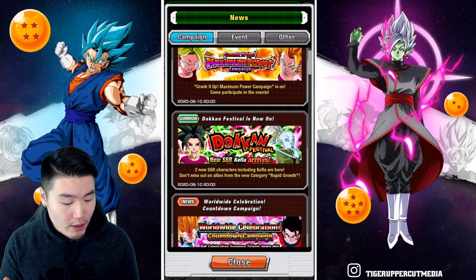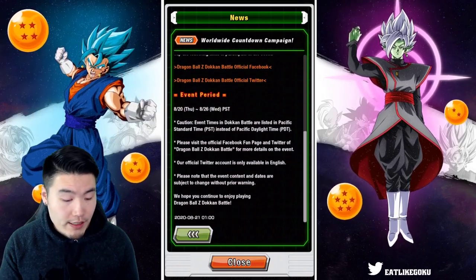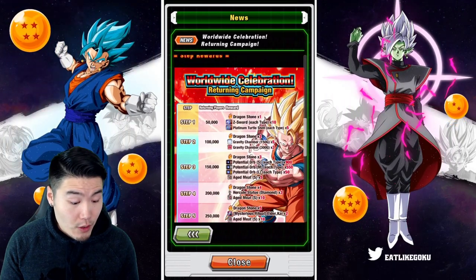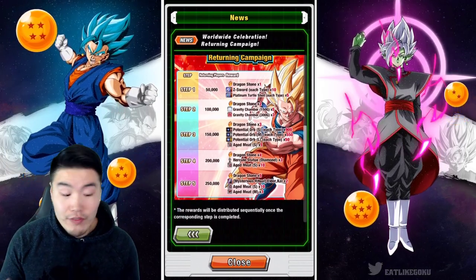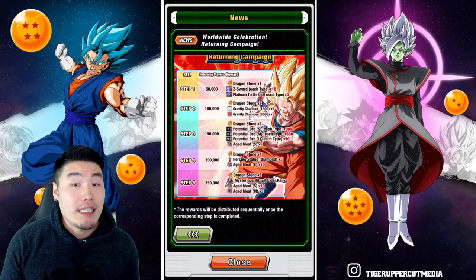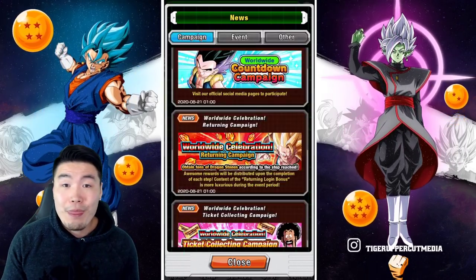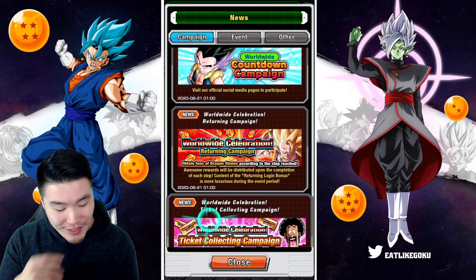There's also a worldwide countdown campaign on Facebook and Twitter where we get some rewards for participating, so go check that out. There's also a returning campaign — if we get up to 250,000 people returning to the game, we can get up to 15 Dragon Stones, some orbs, Gravity Chambers, Kai's, and some meat. Tell your friends who haven't played in a while to come back so we can hit those milestones.